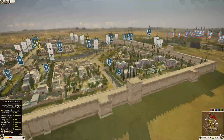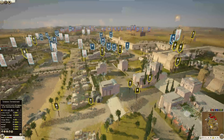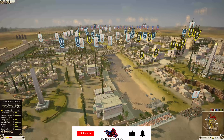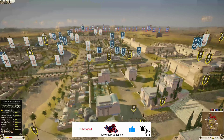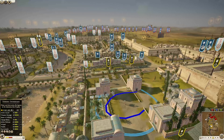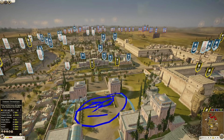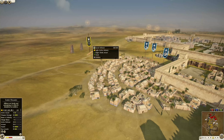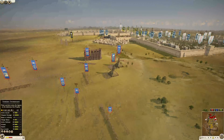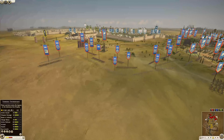Hey guys, JoeOnit coming in with another battle replay here for you on Total War Rome 2. Welcome back to the land of sieges, welcome back to the channel. We have Alexandria as the town center sitting right there, and I see some cavalry — some Pontic cavalry here and a unit from a different faction out there.